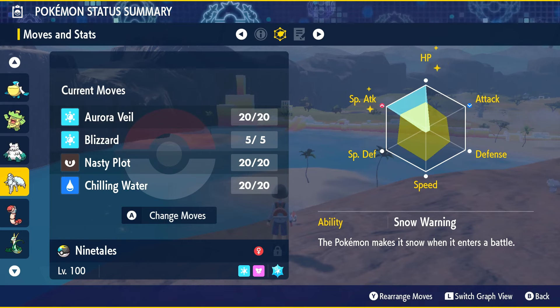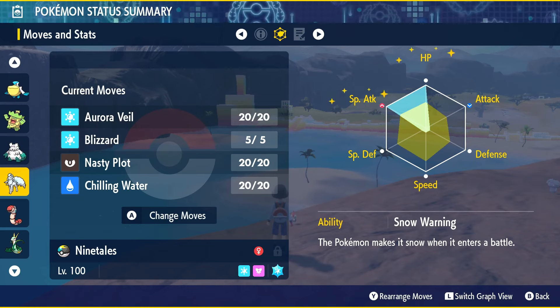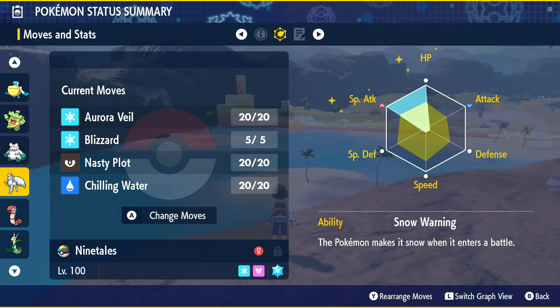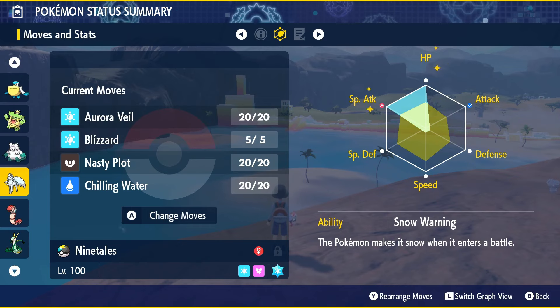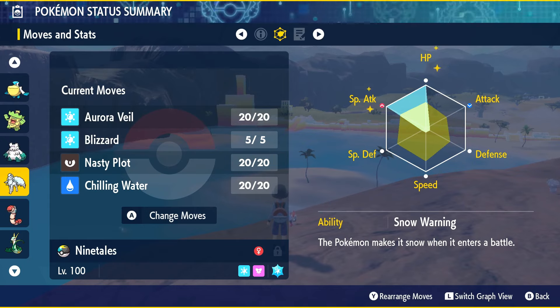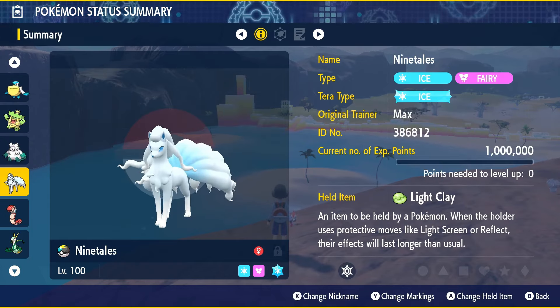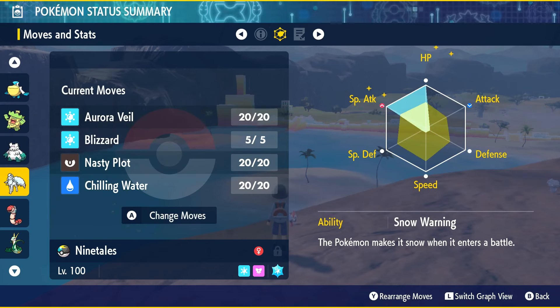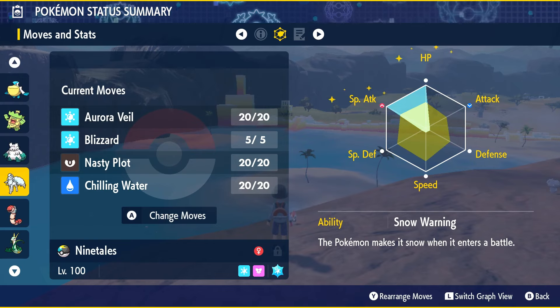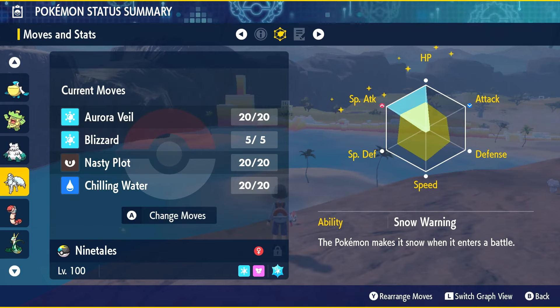Keep in mind, Blizzard will only be 100% accurate if it's snowing, so be aware of that. Snow Warning is this Pokémon's ability. For EVs, max out HP, max out Special Attack, and put the last four points in Defense. For IVs, everything matters except the Attack stat. Alolan Ninetales is also the Modest Nature. Light Clay is very important here — it makes Aurora Veil last eight turns instead of five. However, even though Aurora Veil lasts eight turns, snow will only last five turns, so your Blizzard will stop being 100% accurate after that.